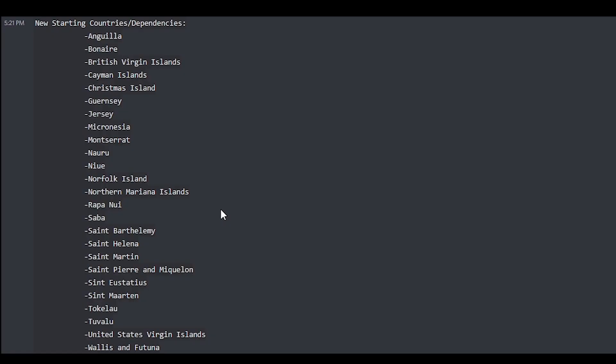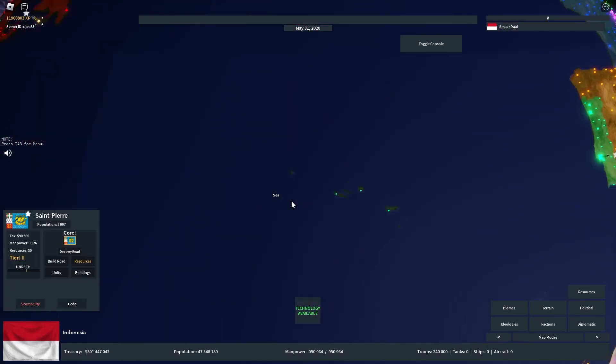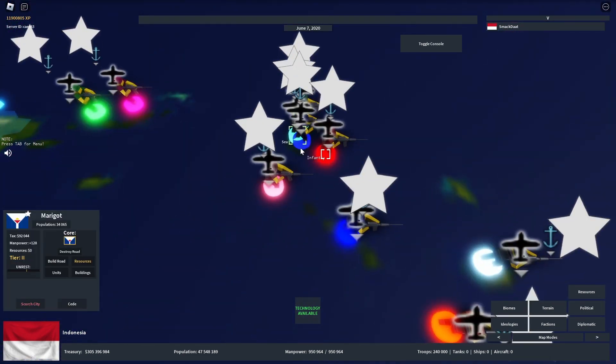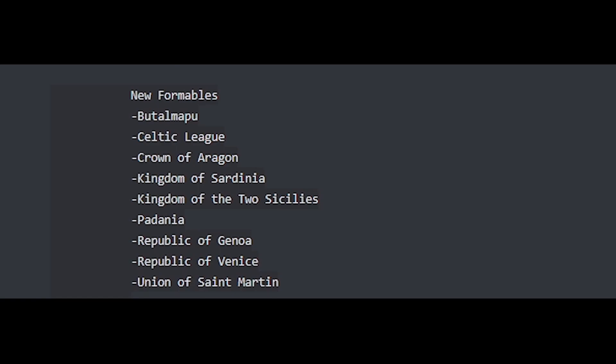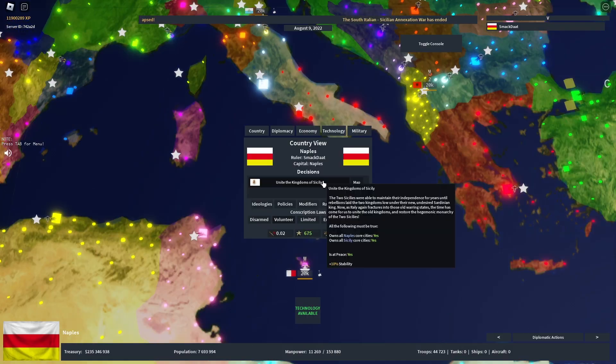Now on to the new playable countries. Most of these are micronations located primarily in Europe and the Caribbean. There are also many new formables added to the game, with my personal favorite being the Kingdom of Two Sicilies.